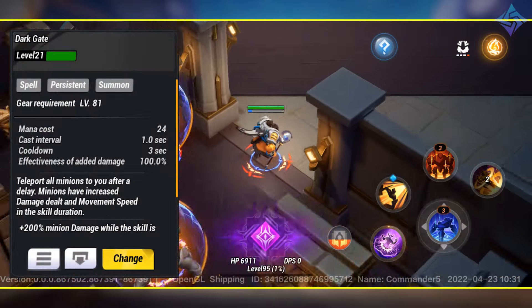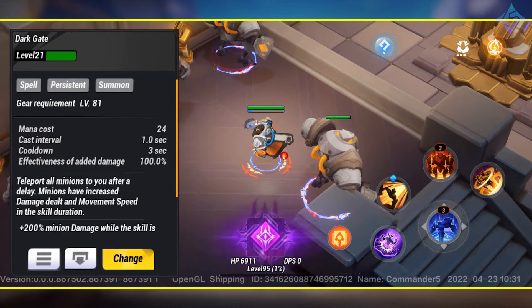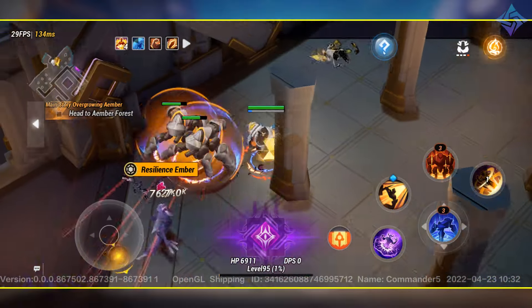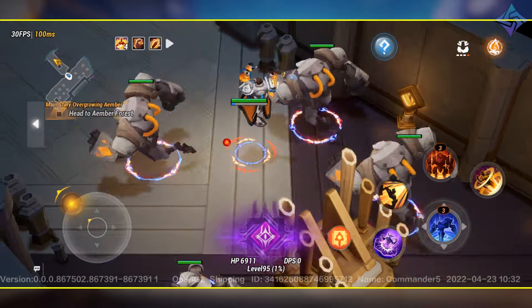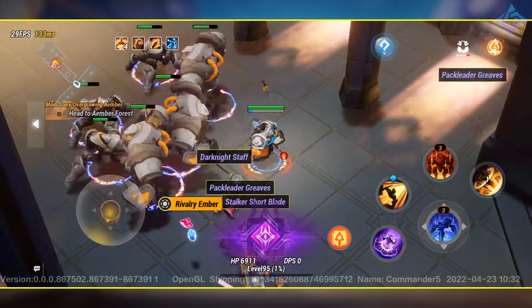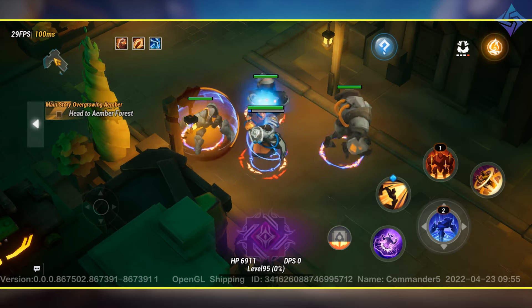Then we have Dark Gate, probably one of my favorite skills. It allows you to teleport all of your minions to you and give them a buff that grants increased damage and movement speed for a short duration. I love this because it let me keep running past trash mobs, and once my pets had cleaned up, I could hit Dark Gate, pull them all to me, and give them a big buff to hammer through whatever we were fighting. It's a really cool one-two punch — you bring everything on top of your target and increase all their outgoing damage and movement speed.